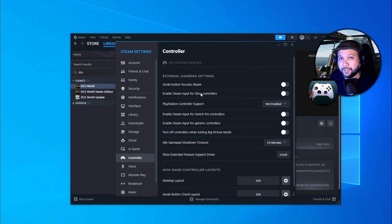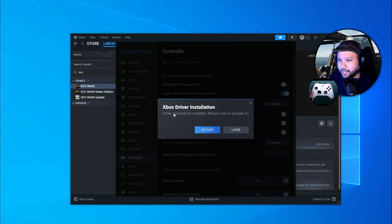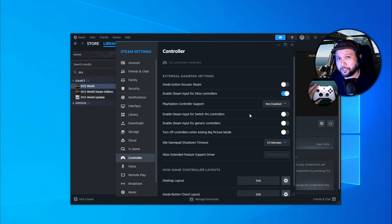Because I'm using an Xbox Series controller, I'll enable two items: Enable Steam Input for Xbox Controllers, and the Xbox Extended Feature Support Driver — click Install. It will ask you to restart, so make sure to do that, otherwise you won't be able to use the Share button as an extra bind, which is really nice for Series controllers. If you're using a PlayStation 5 DualSense controller instead, go to PlayStation Controller Support and set it to Enabled In Games Without Support.